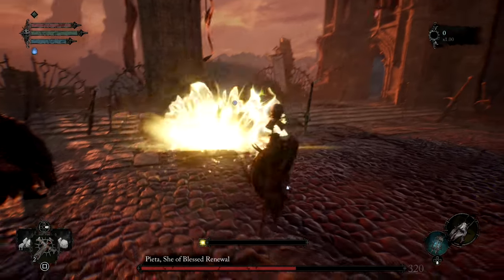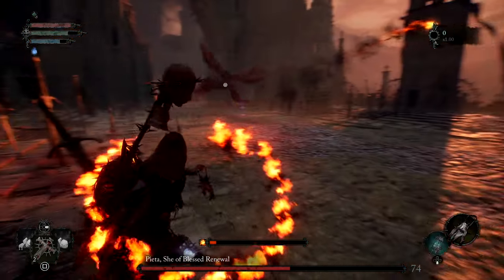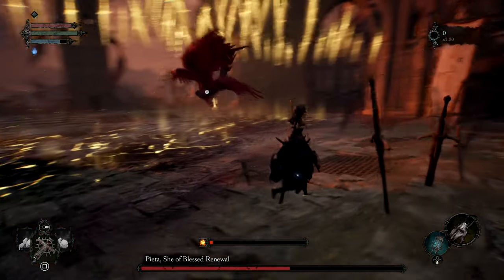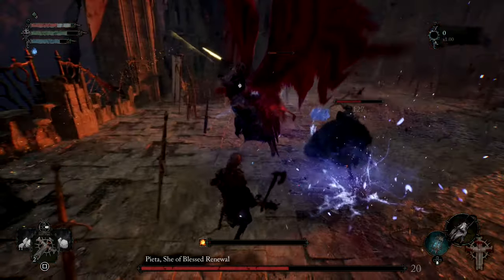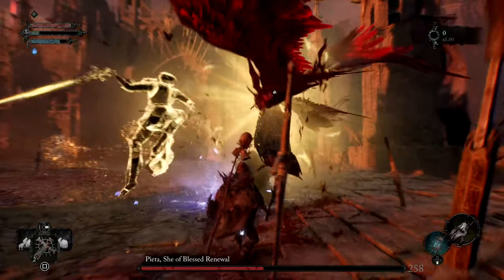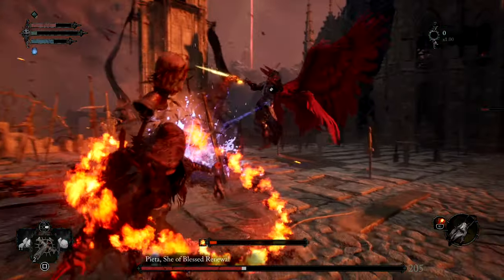Once you've gotten pretty good at the first phase, you want to get through it using maybe only one heal - that'll prove to yourself that you are doing much better. If you're using one of the squishier classes, in particular the Pyric Cultist that doesn't start with very much vigor and has extremely low defenses, this boss fight is particularly difficult because the penetration damage can be pretty lethal. A lot of her penetrating damage was taking me all the way down to zero, so if I missed a single parry I was going straight down.